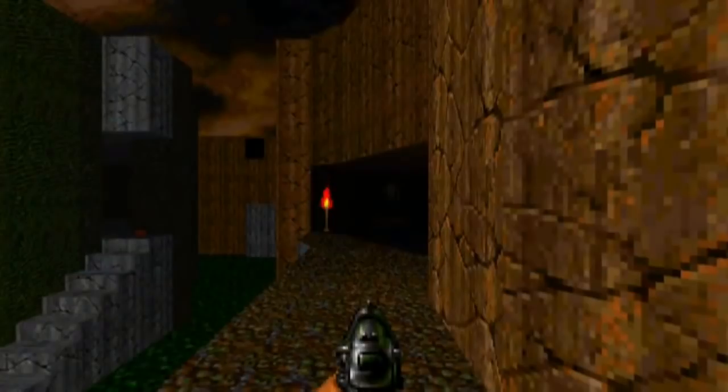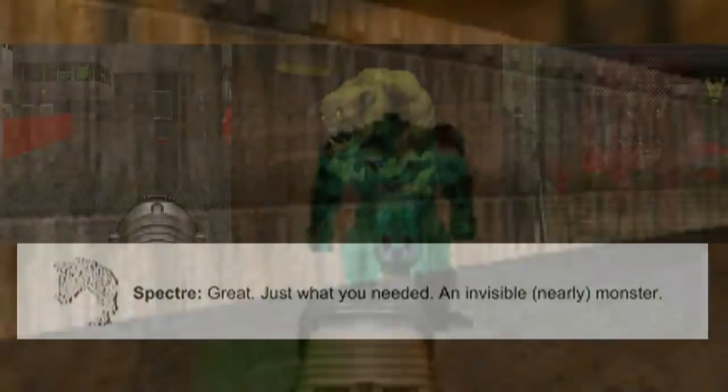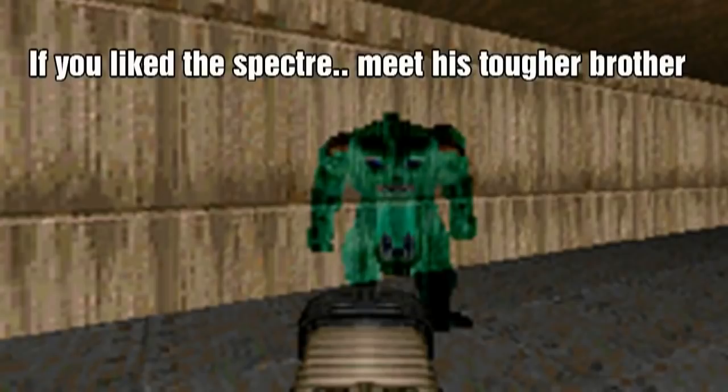Some Pinkys would have the power of invisibility — these were labeled as Spectres, and they functioned the same way. When Doom was ported on different platforms, the invisibility effect of the Spectre would be altered in different ways. Another version of this enemy was called the Nightmare Spectre, and it was just bigger. This demon appeared on the Sony PlayStation and Sega Saturn version. The manual says: 'If you liked the Spectre, meet his tougher brother.'